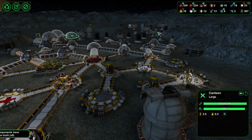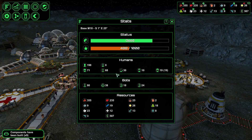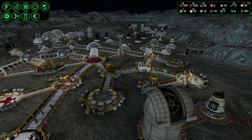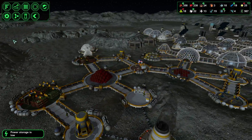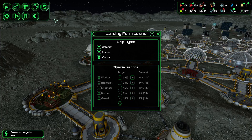Let's get some more people in then. What is our robotic situation? 80 robots to 200 colonists — that's pretty good. Let's get some colonists in again, but no visitors right now, just colonists.